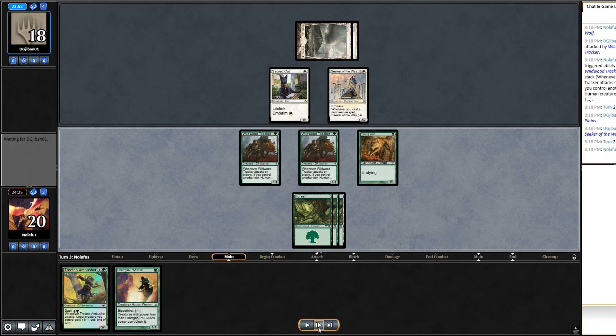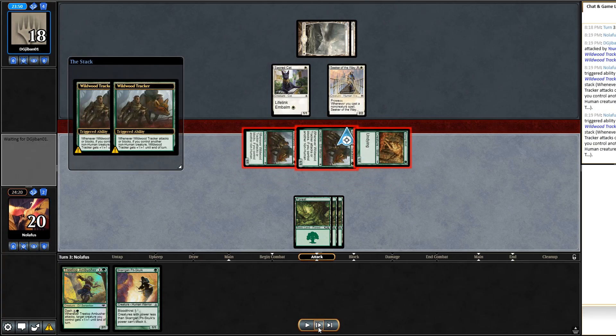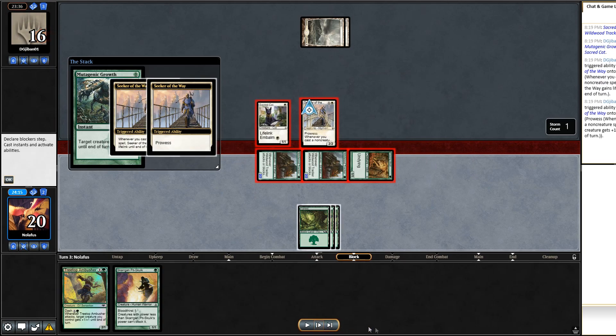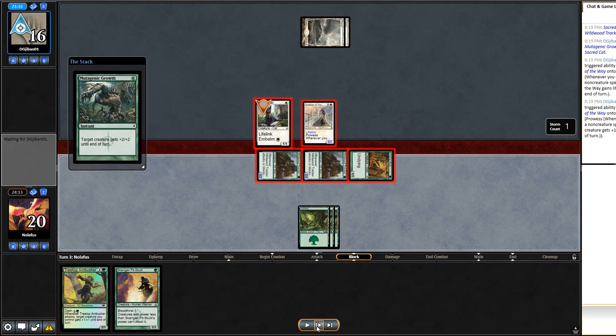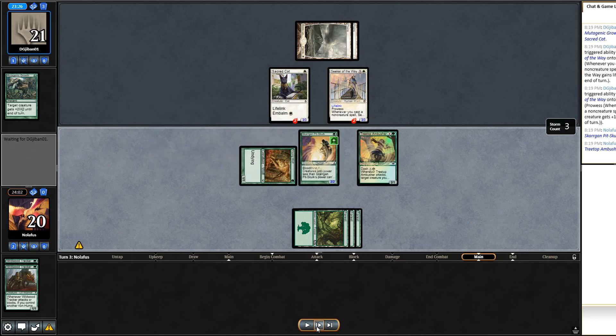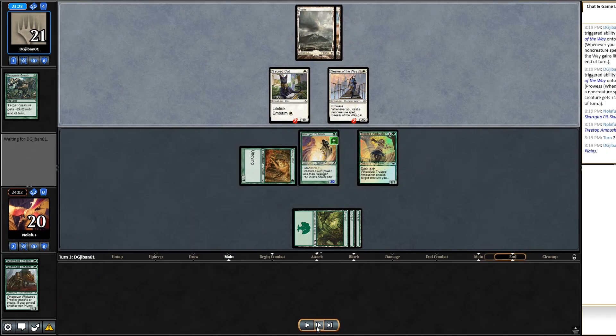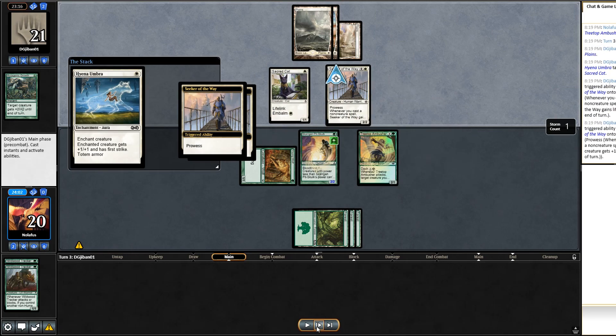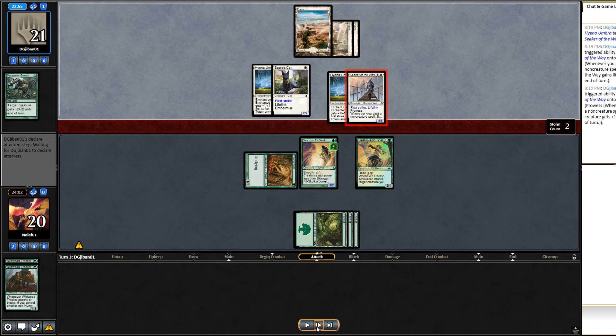I draw Pit-Skulk and feel pretty good. I make a full swing — they block with Seeker of the Way and Sacred Cat. Mutagenic Growth on their Sacred Cat wipes us. We did get through with Young Wolf. I cast Pit-Skulk and Treetop Ambusher with no cards in hand. They play Hyena Umbra — it's Mono White Heroic. At this point even fight spells won't get rid of them. They swing in with a 5/5 Seeker of the Way and things go downhill quickly.